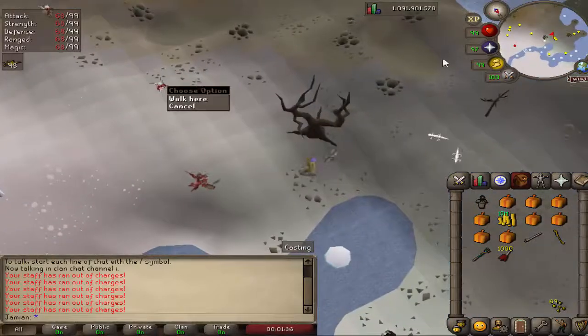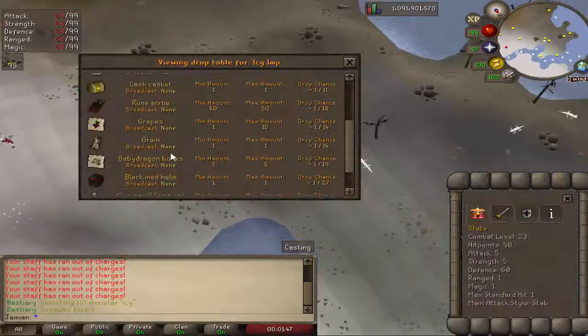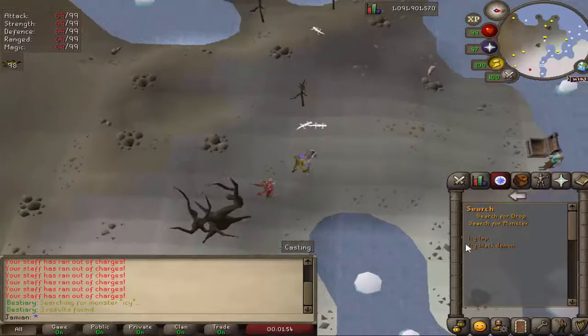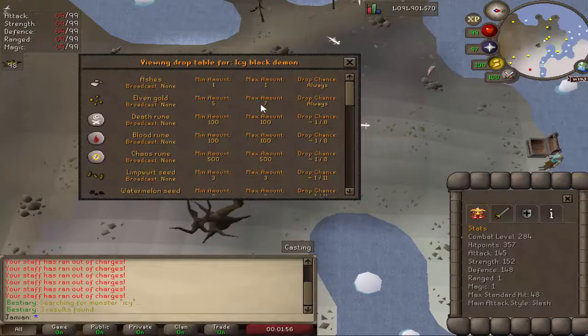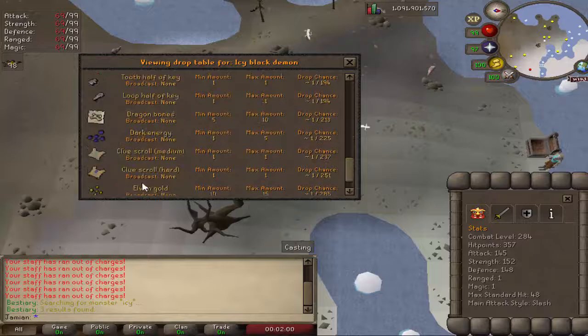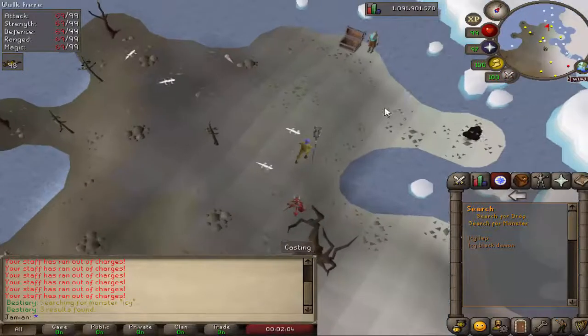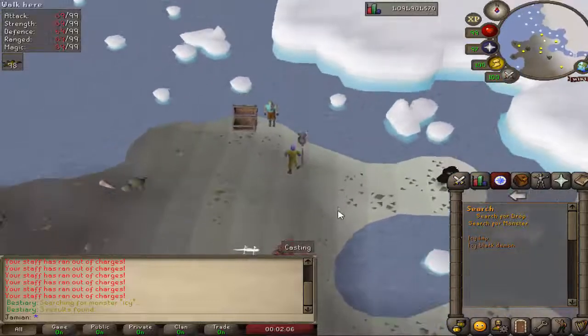If you kill these icy imps, I'll show you the drops. They have a 1 in 57 chance of dropping 1 to 3 gold. If you look at the icy black demon, they have a guaranteed chance of dropping 5 to 7 gold, as well as one big chance of 10 to 15. So if you're looking to kill something, icy black demons is the way to go.